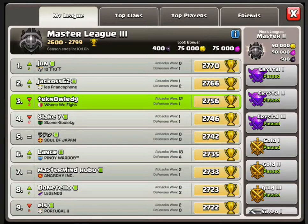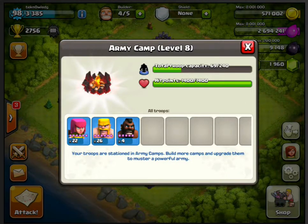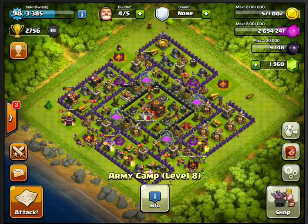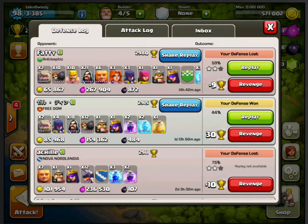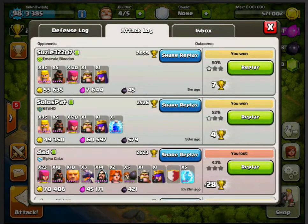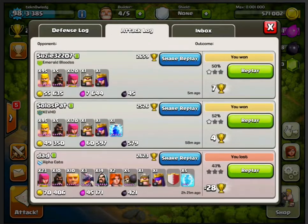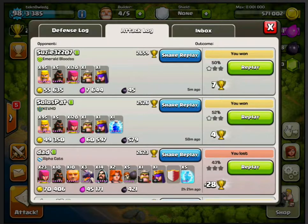The strategy is to create the cheapest army possible. If you look at what I've got right now, you'll notice mostly archers and barbarians and a couple of hogs. All of my attacks are one stars — I rarely lose. It's 95 barbarians, 120 archers, five hogs, and then I use my king and queen.